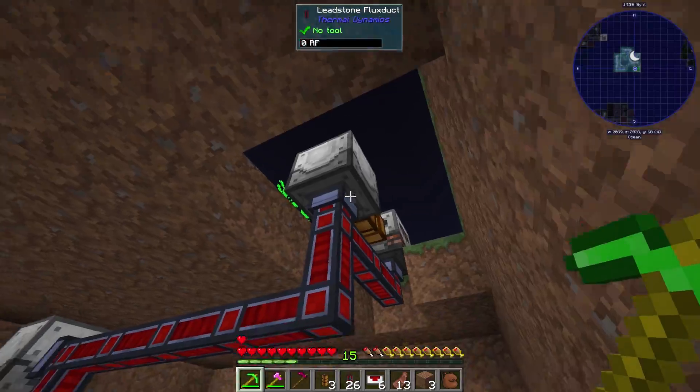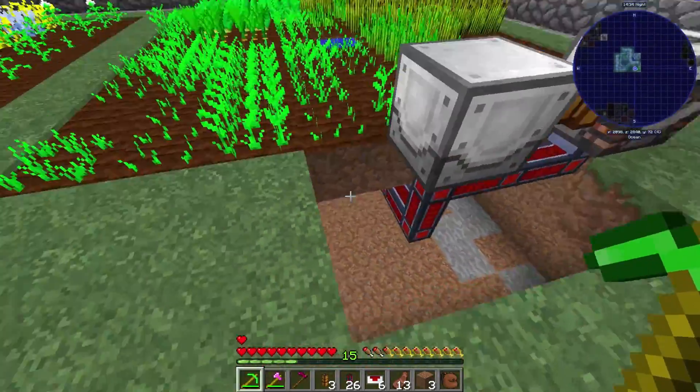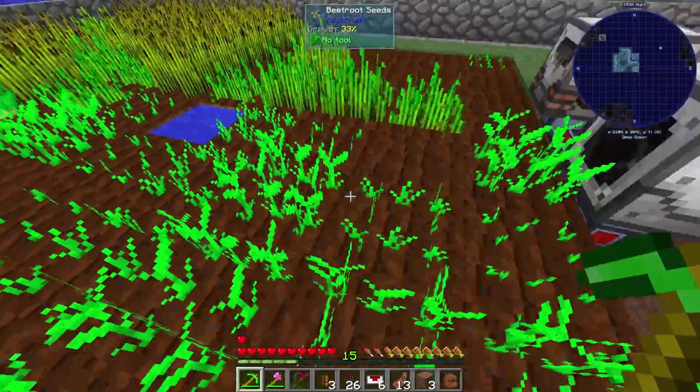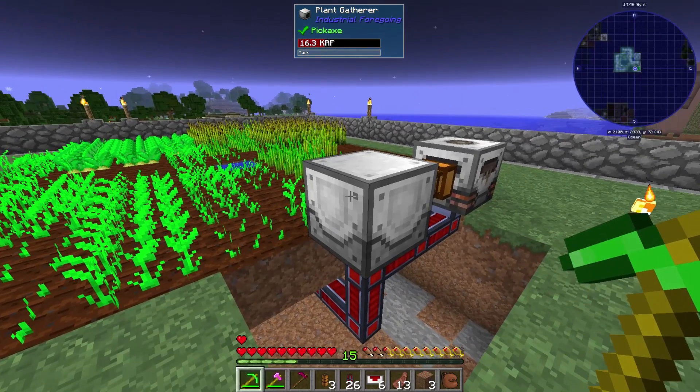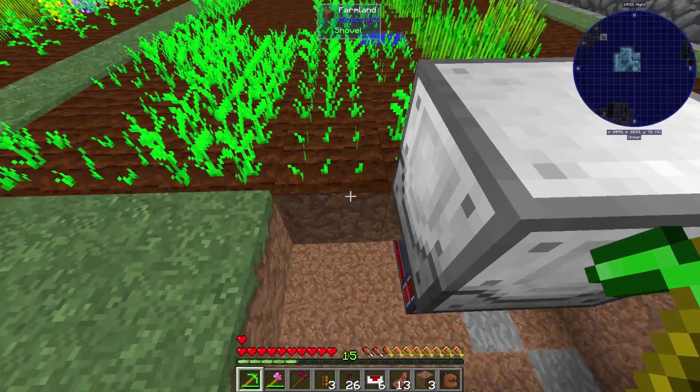It is working - harvesting things. Of course the seeds are getting pulled out of the sower right now, so we're going to have to pipe the seeds back into it, but that isn't too big a deal. We'll probably use a drawer system for that. I do want to grab some of these seeds because we can actually filter this thing - I'm going to get beetroot out of the cycle because I do not want to deal with beetroot.